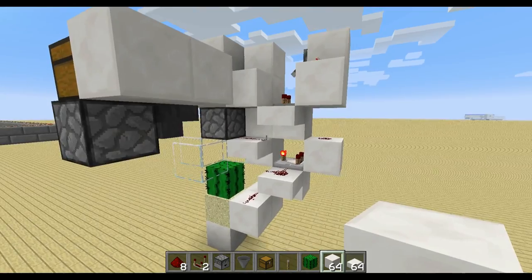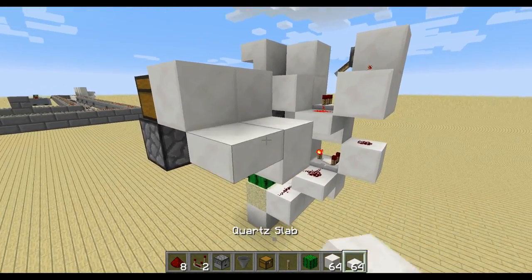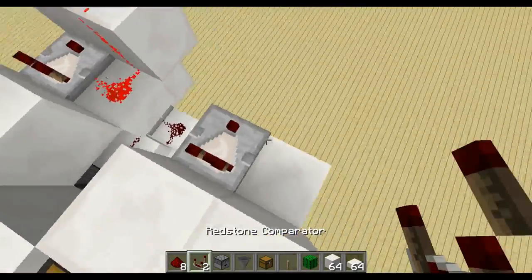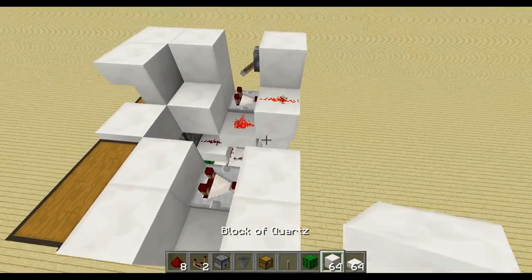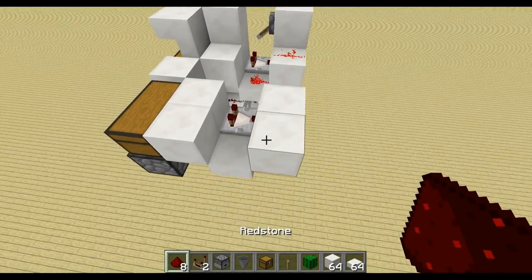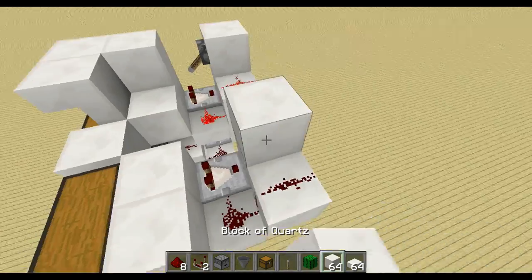Then you want to place a block here and a half slab next to it. This will make sure that we get the clock started only if the chest is almost full.